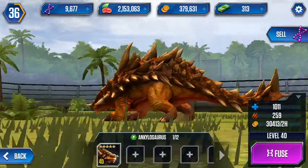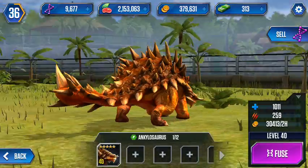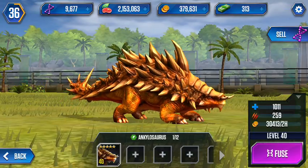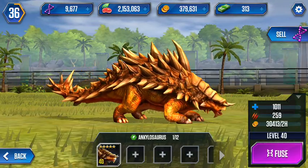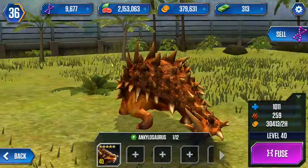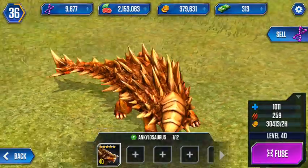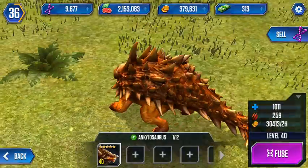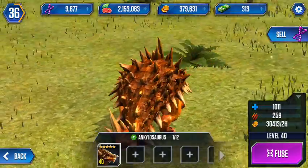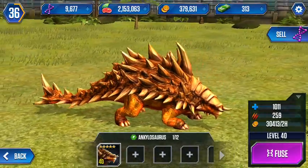I do have around 10,000 DNA, and you're wondering why I don't buy a spinner or something. That's because it has been confirmed that there is an aquatic park update. I'm not sure when it's supposed to be — sometime in the next year — but I'd start saving up, because aquatic park Mosasaur.